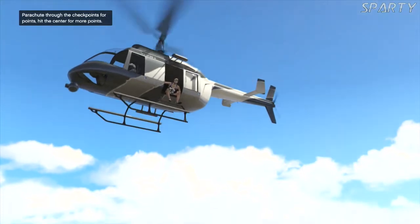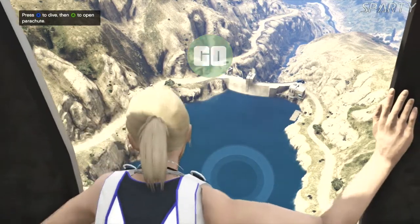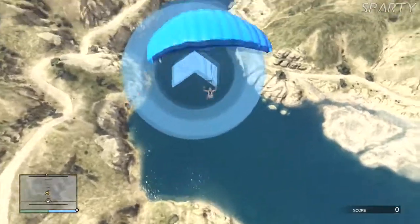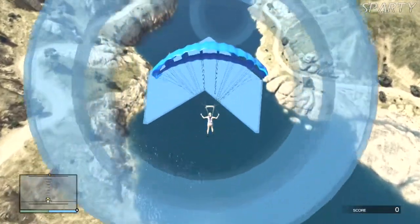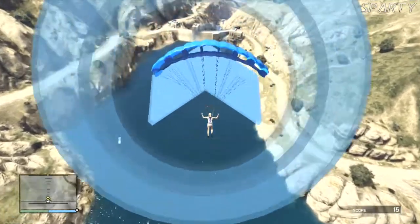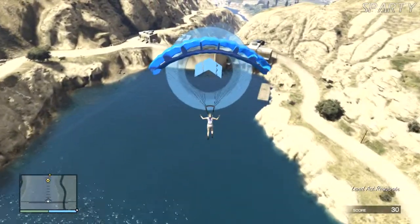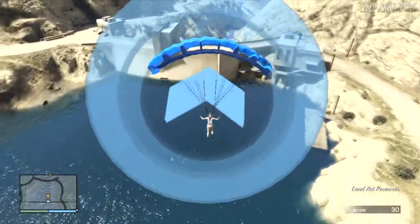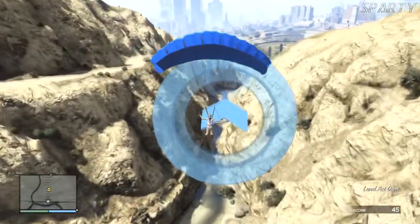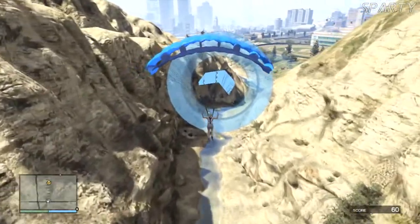As it says on the screen right now, you need to try and hit the center of the checkpoints, not just the checkpoints themselves. So you obviously jump when it says go, pull your parachute, and you're aiming for the arrow with your body. You get 15 points every time - you just want to have the very top of your parachute lined up with the colored circle at the top of each checkpoint, and you'll hit the middle giving you the maximum points.